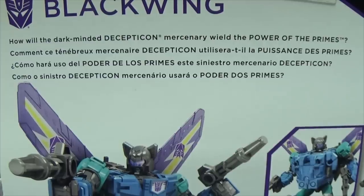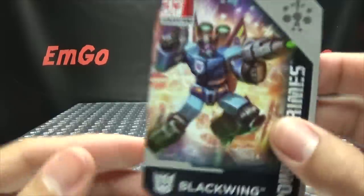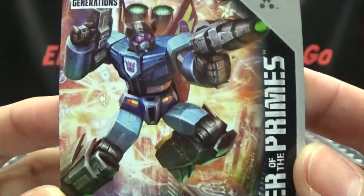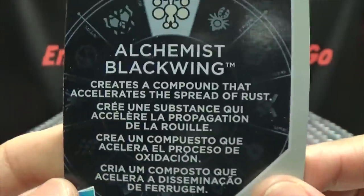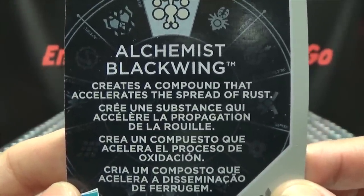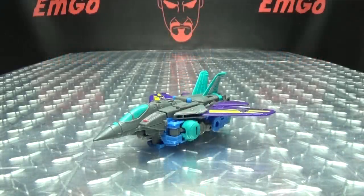On the back of the box we have our obligatory product shots and our bio, available in multiple languages. Also included is the collector's card with that same image of Blackwing, and on the back it says he is Alchemist Blackwing, who creates a compound that accelerates the spread of rust.